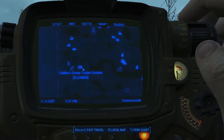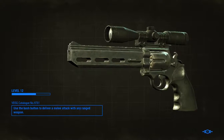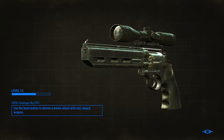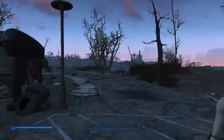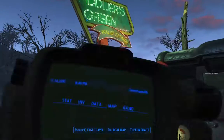If you come down here to Fiddler's Green Trailer Estates — it takes a second, even on an SSD. It's actually pretty quick with the SSD. So, Fiddler's Green — it's down near Fort Hagen.